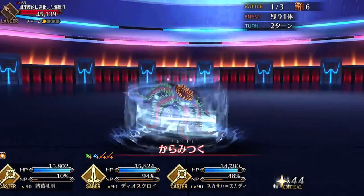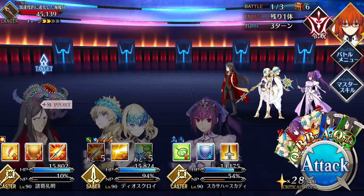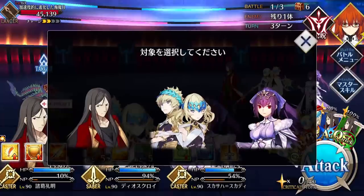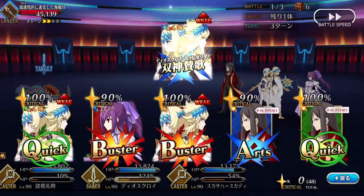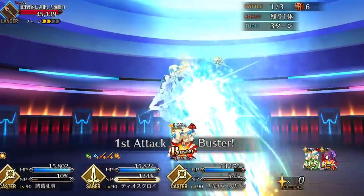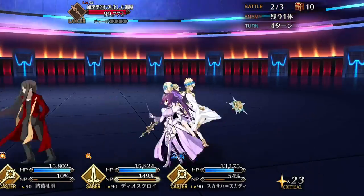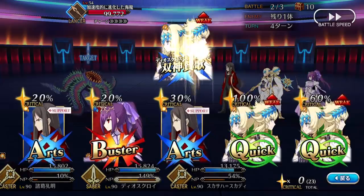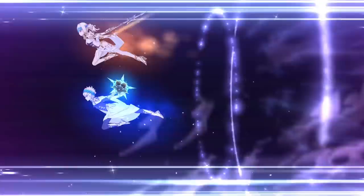Right off the bat, no analysis of these twins should start without mentioning that laundry list of passives. Castor and Pollux have a buff for just about every stat under the sun: Quick up, Buster up, NP gain up, star generating, crit damage, and high debuff resistance. This wealth of passive buffs helps to bolster their overall stat spread even further. They have both excellent NP gain and star generating to enable constant NP spam and crits, as well as very high HP and even good attack. Stat-wise, Dioscuri excels in all areas — defense, offense, and even utility — which is one of the main reasons why they are such an incredibly strong solo unit.